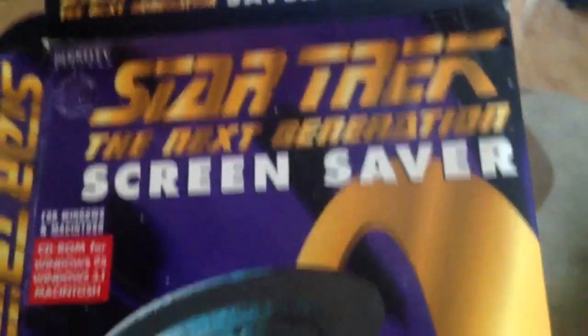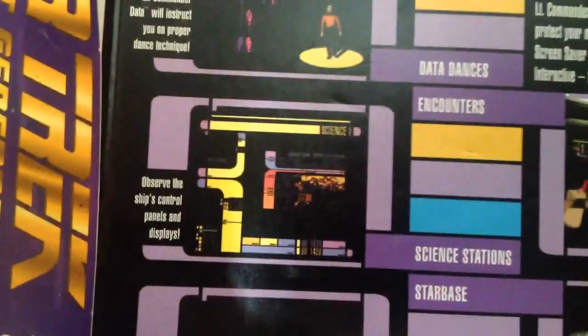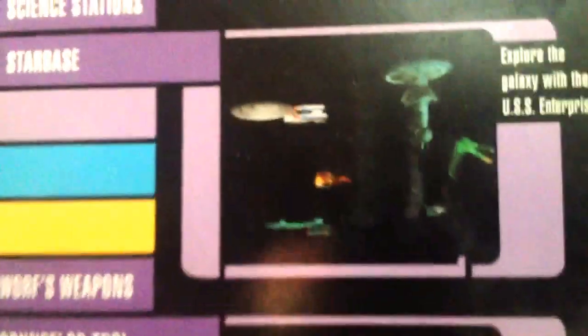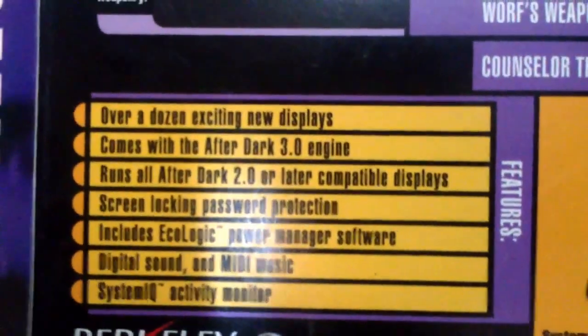Star Trek: The Next Generation Screensaver from After Dark — awesome screensaver. Data dances, science stations, Worf tears up your screen with the bat'leth, starships floating by, the bridge, Troi. Very fun. There's also an original series one of this, which I don't believe is in this box — it would be in the other box I'm currently missing.